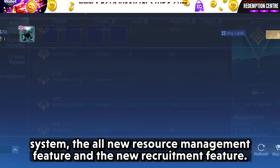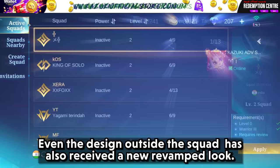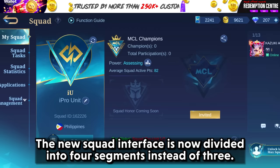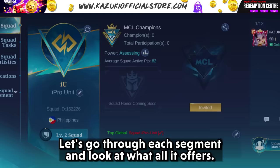The new squad system is here with a revamped look. Even the design outside the squad has also received a new revamped look. The new squad interface is now divided into 4 segments instead of 3.